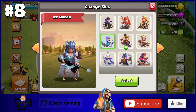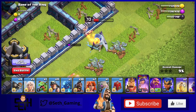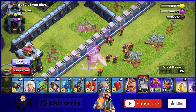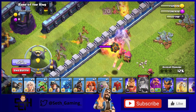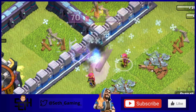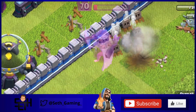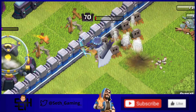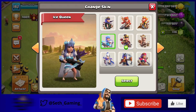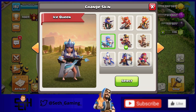In eighth place is another Queen skin: the Ice Queen, my second favorite Queen skin. My favorite animation is her ability animation — when the Ice Queen uses her ability a bunch of snowflakes fly off of her and then she spawns all her archers. Overall it's just a really cool skin; I love the winter theme, and winter theme skins are some of my favorites in Clash of Clans.